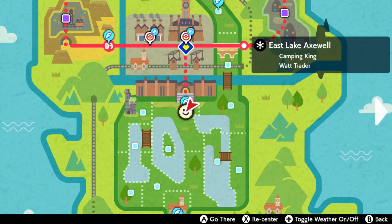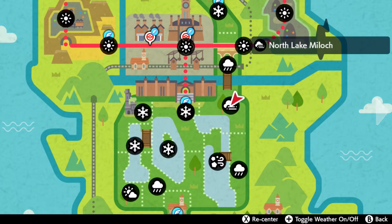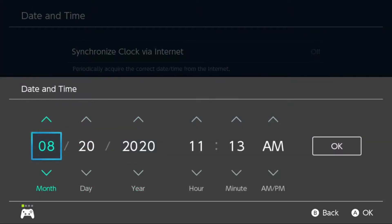Go ahead and start off by flying to East Lake Axwell in the wild area. You're going to need North Lake Mylock to be in the fog weather, so to do that we're going to go to our Switch System Settings and change the date and time here to August 20th, 2020.